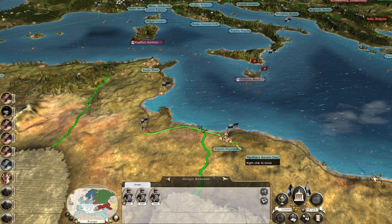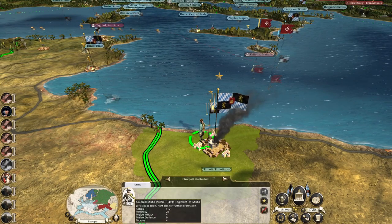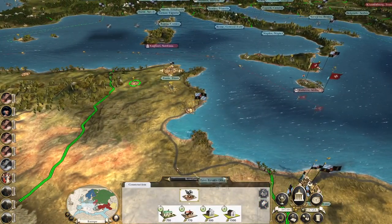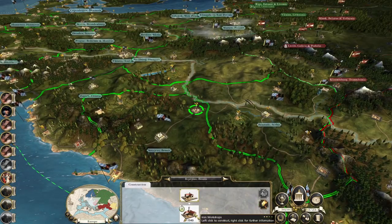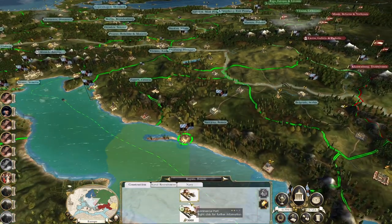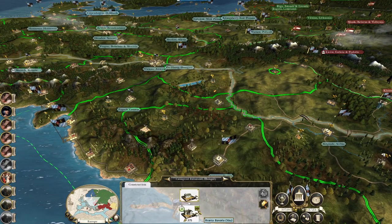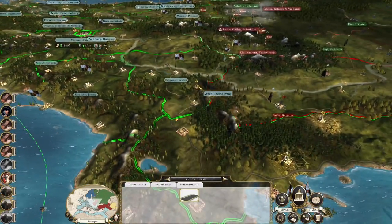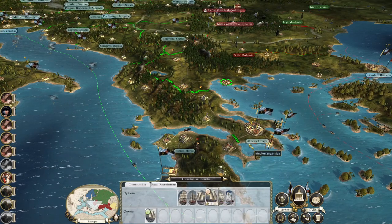Get to Tripoli and rebuild — figure out the public order. We've brought them back into the fold. Let's repair the Sublime Porte. Tunis, let's put a church and school there, begin converting these people. Clearances, craft workshop — we've got a lot of things we can invest in to improve our economy. Upgrade the Adriatic coast infrastructure. You will upgrade to a governor's mansion, upgrade the infrastructure. Keep on upgrading — that's the name of the game. Let's recruit a light galley to hold the port.